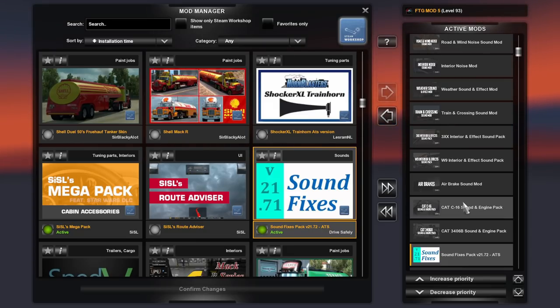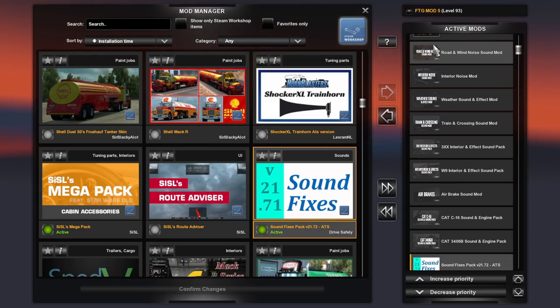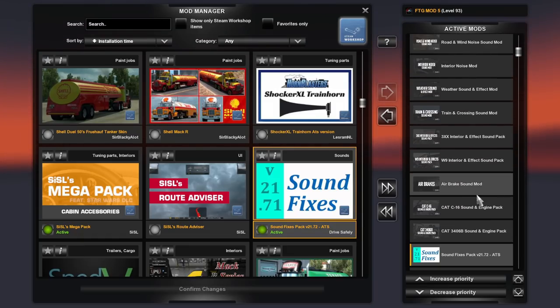The way you want to structure this: sounds fix pack on the bottom, then your engines, and everything else above that — making sure they all overwrite the sounds fix pack for what you want. Make sure you don't have multiples of the same thing. It doesn't make sense to have an interior sound mod and then put another interior sound mod right below it doing the same thing — whichever one is on top is going to be the one that's heard. It's the same priority structure I do with my entire folder.